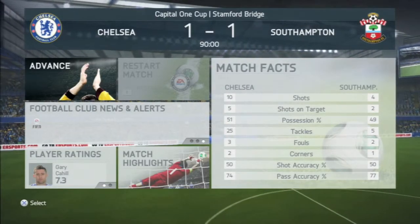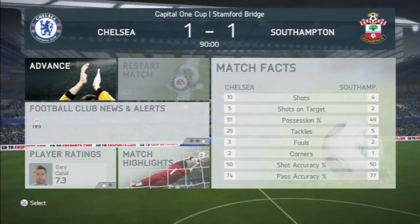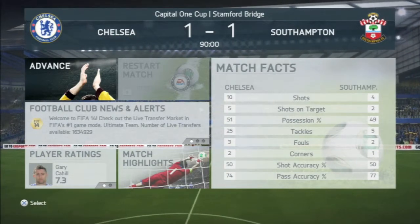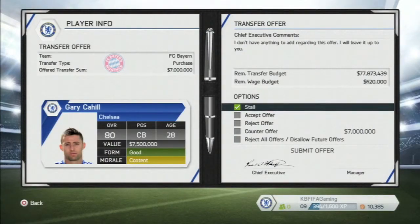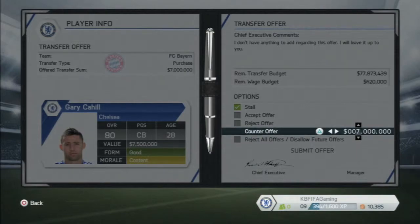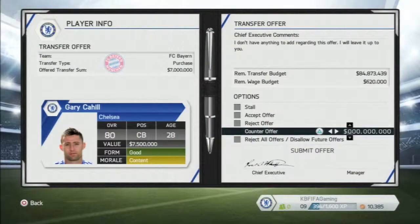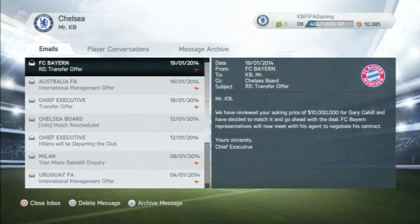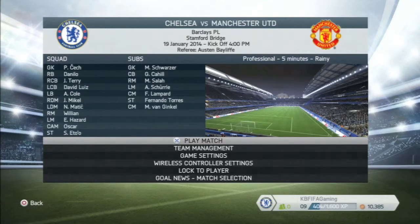End game stats: 10 shots, 5 on target for us; 4 shots, 2 on target for them; 51% to 49% possession; 74 vs 77 pass accuracy. Gary Cahill made the match. Speaking of Cahill, we got a transfer offer from FC Bayern Munich — they're offering 7 million. Cahill is a solid center back, but I counter for 10 million. And they do decide to match the counter and go ahead with the deal — they're now talking to his representatives.